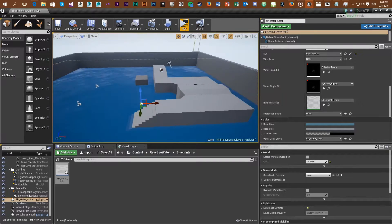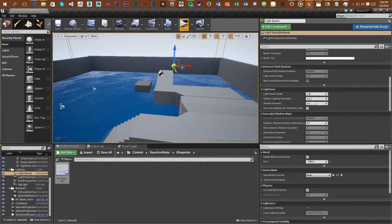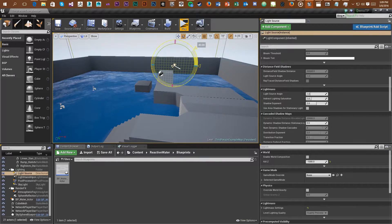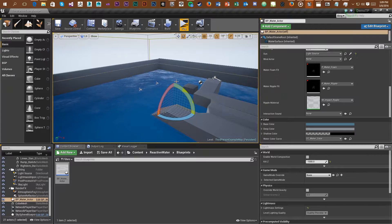It's a simple drag-and-drop system straight from the content browser, so you can scale the water, tile the material, and edit the foam effects, water ripples, opacity, and lots of different fog and other details that it includes.